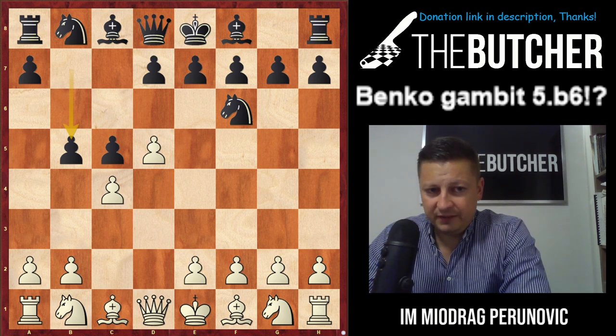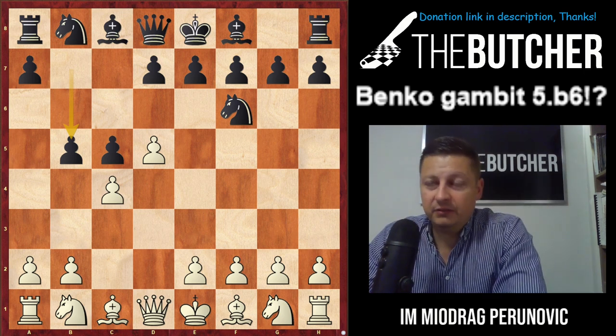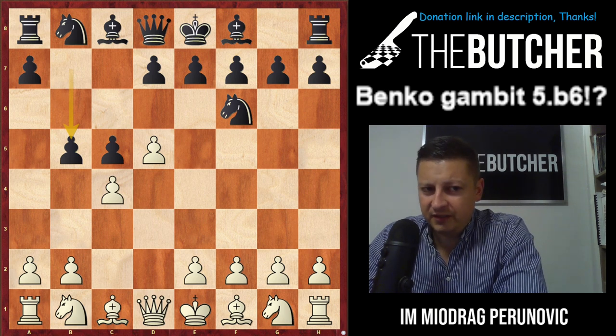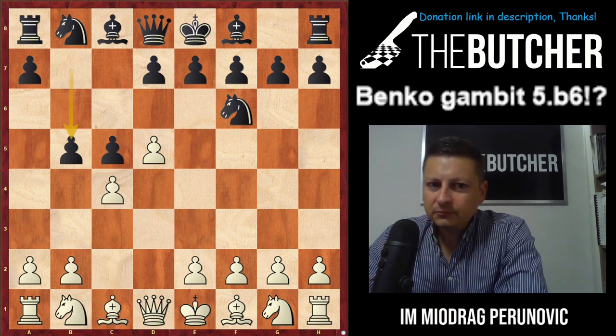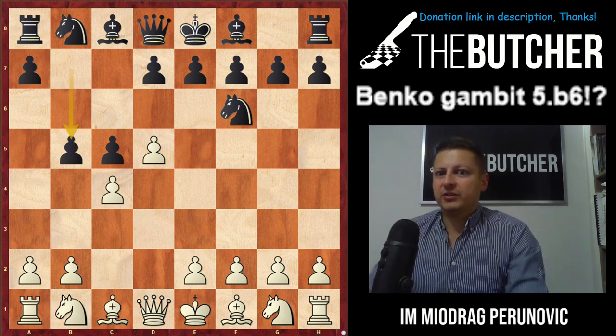The Benko Gambit was massively applied by Garry Kasparov, massively used by Topalov, and even Carlsen occasionally plays it. All these guys once in a while play this gambit just for fun or because they enjoy a game with lots of opportunities, compensation, and pretty active counter-chances for black.